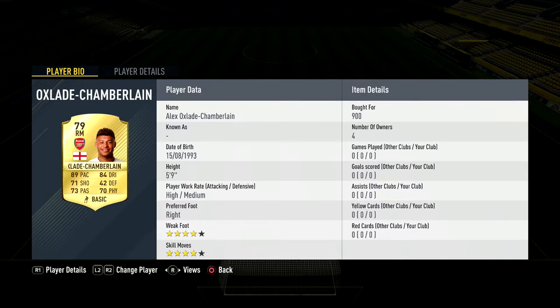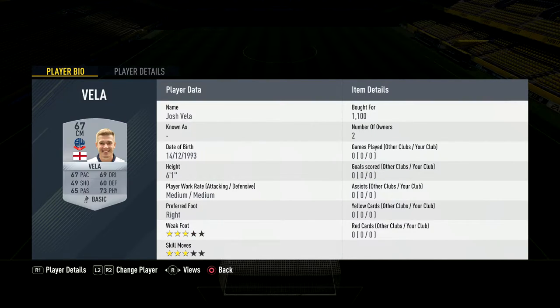900 coins for Oxlade-Chamberlain — English right midfielder to give chemistry to Danny Junko, who I picked up for 4k yesterday night because I was smart with my investments. 1.1k for this guy, I may have overpaid but I don't really care — first owner Millwall player. The bronze pack method is so relevant to this year's FIFA because of the SBCs; I packed this guy instead of having to waste 5k on him.